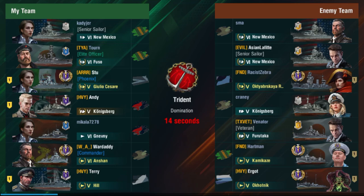Not taking any overpowered ships into mid-tier battles at all, are we? We're up against a division on the other side: Nocciaboskaya in a Zebra, Hartmann in the Kamikaze, and Ergo in the Okotnik.